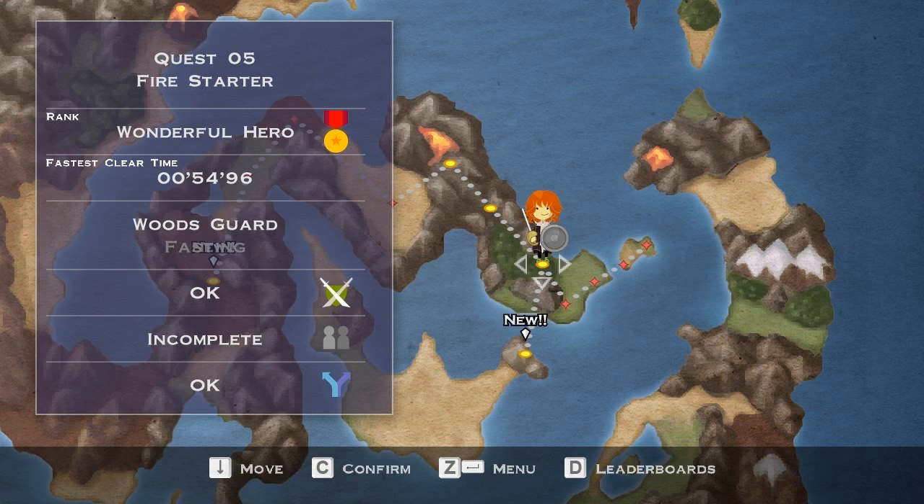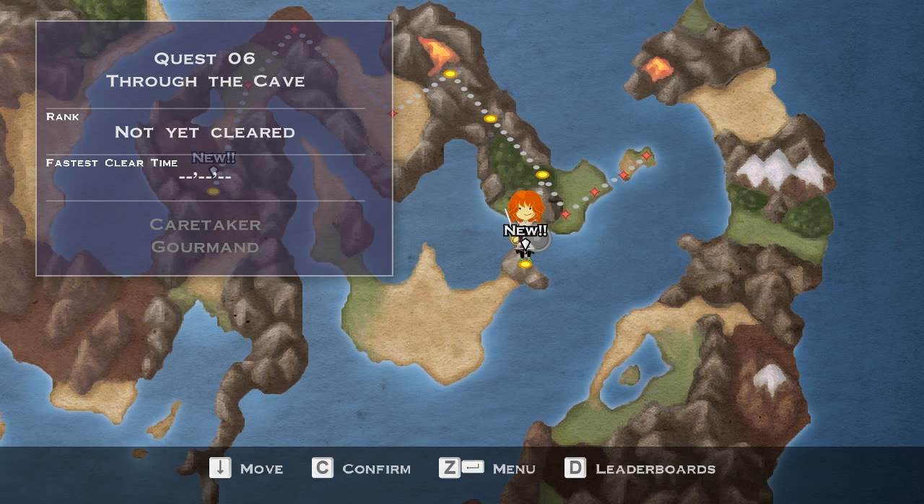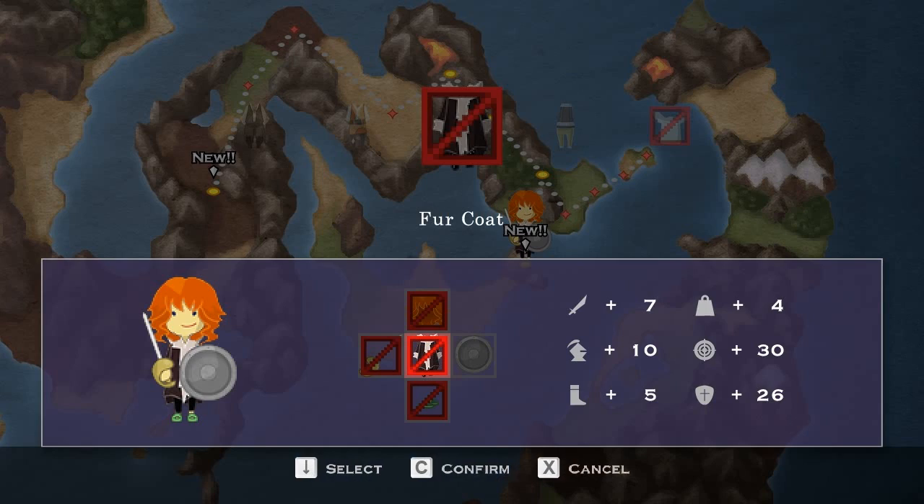Welcome back to Let's Play Half Minute Hero. This time we're gonna take the alternate path that we could have taken from quest 5 — we had let the force burn down. We might as well do it in the new graphical style, because when else am I gonna show this? I'll just show off the new graphical style whenever we do an alternate path.